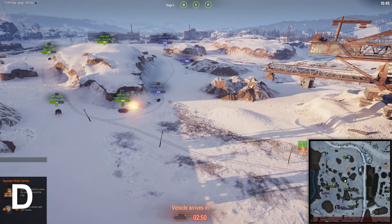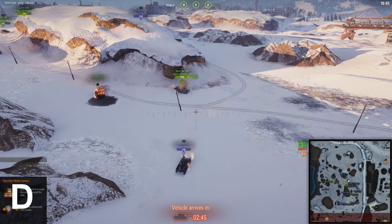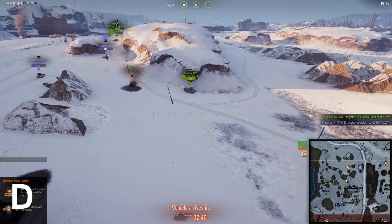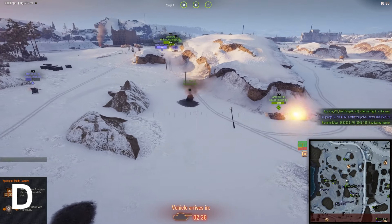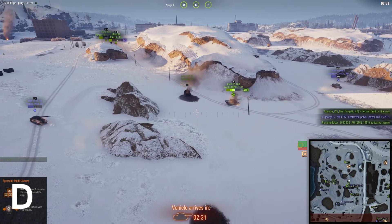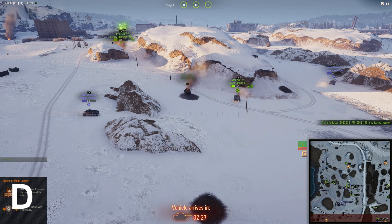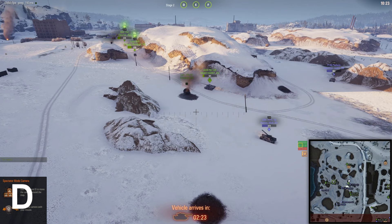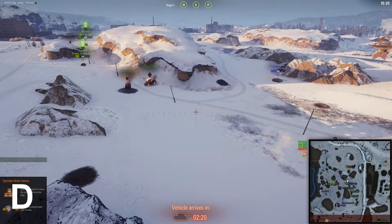Now we are moving on to Delta. After you capture Alpha you go through some railway tracks which provides some hull down positions. It is a really open place to be, but once you've gone through it you can push through and attack Delta. Alpha and Delta are on the same line — they are the most difficult objectives to try and capture.